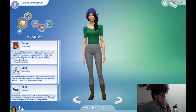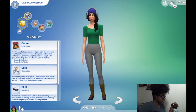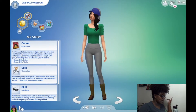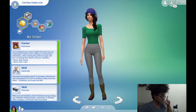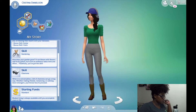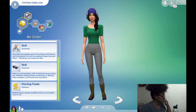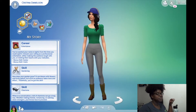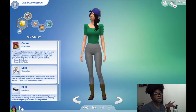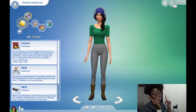Her story: her career as an entertainer — she's wanted her name in lights since she could spell it. As a professional entertainer, she can make the audience laugh or melt their hearts with melodies. Her bonus skills are guitar and violin, she has skills in gardening and charisma. Her starting funds are standard but that's okay because we have cheats. Sadly, we'll have to take her out of the entertainer career since she can't work with the challenge rules.